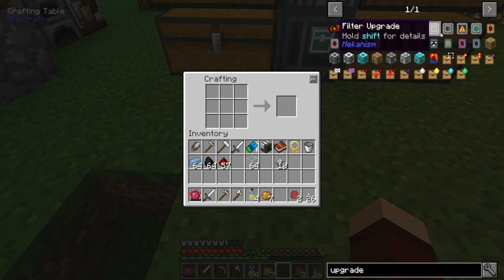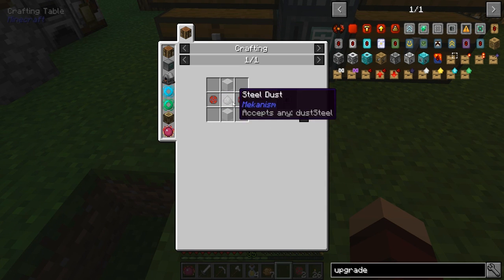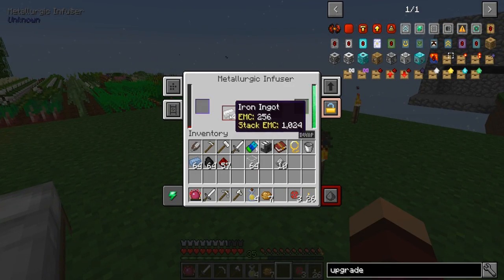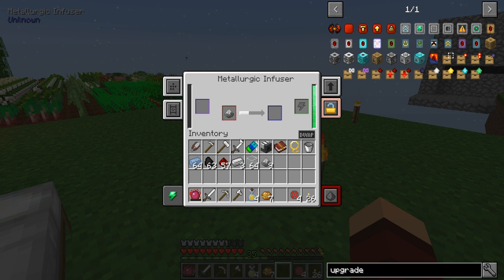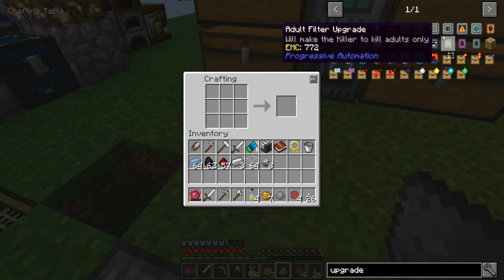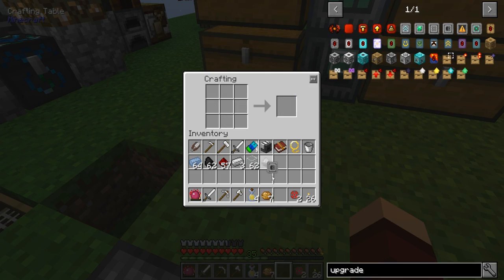Muffler upgrade - oh, I need to make steel dust. Let's make one more of these and then just one more for now so we can shut these things up. Actually let's make two. The point right now is getting these machines to shush. I've never made these before, so kind of neat.